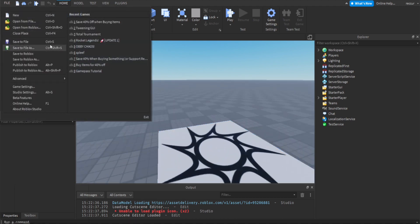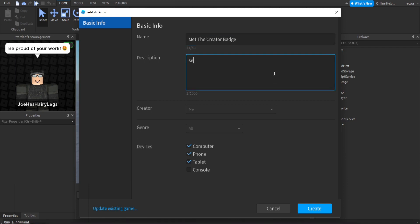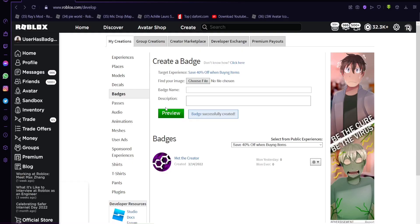Just in case you haven't, make sure you publish the game. We're gonna call this badge 'Met the Creator'. It's self-explanatory. Create it. You need to publish the game — I don't think you need it to be public, you just need to publish it.